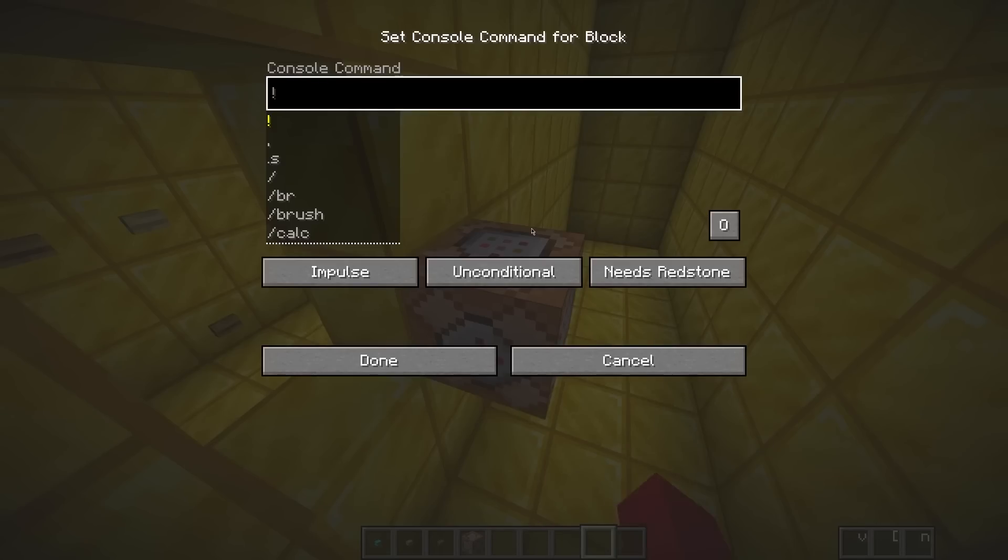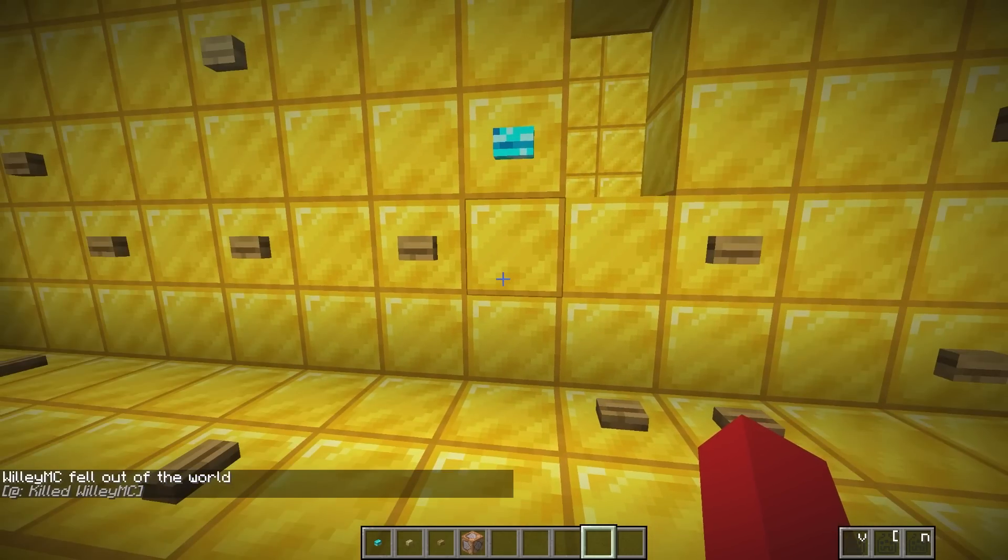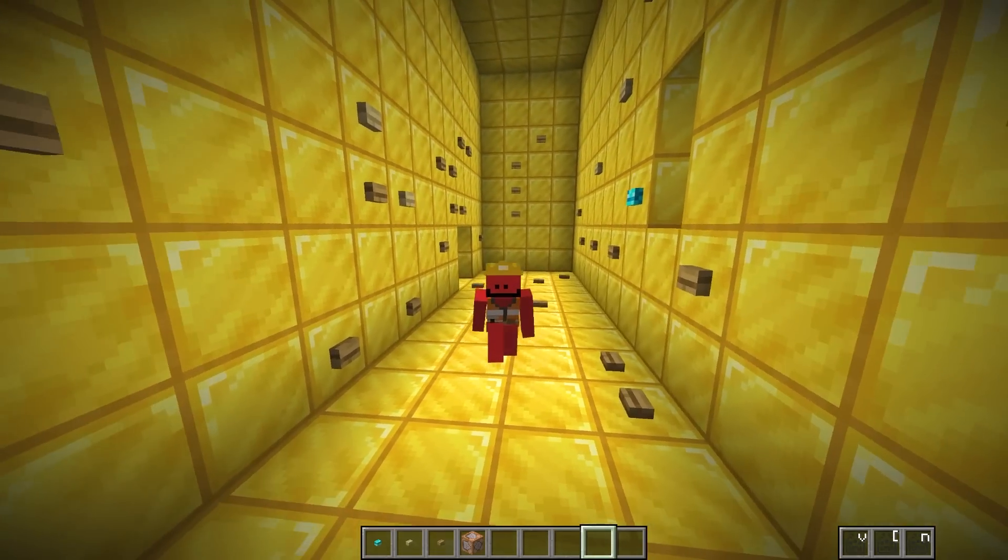I want to place down a bunch of buttons. Little does Willy know, I'm gonna make one of these buttons kill him. I'm gonna place down a blue button so he'll want to press it, and I'm going to place a command block right here that will kill Willy. Now when I press this button, Willy will die. It looks like it's working.